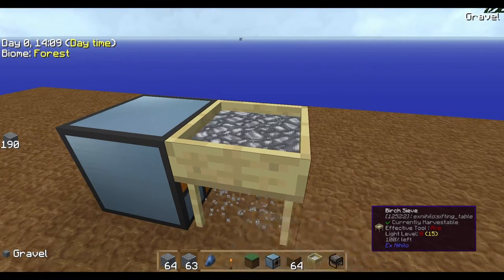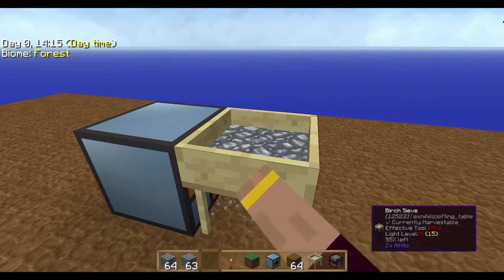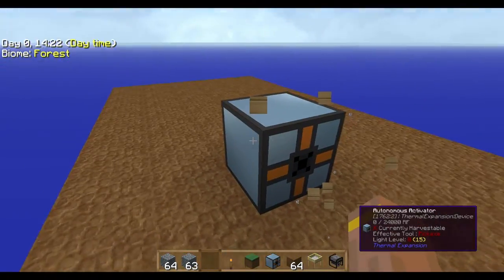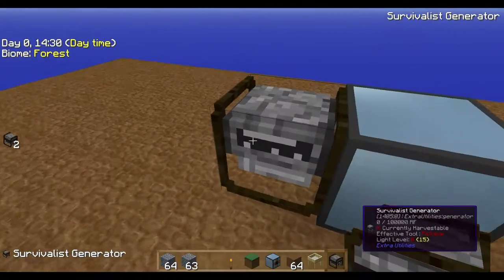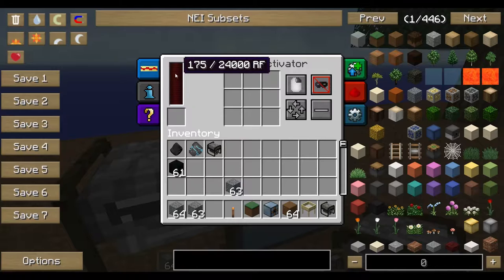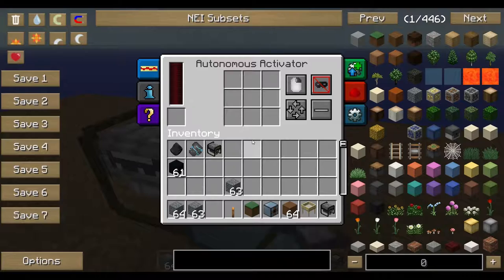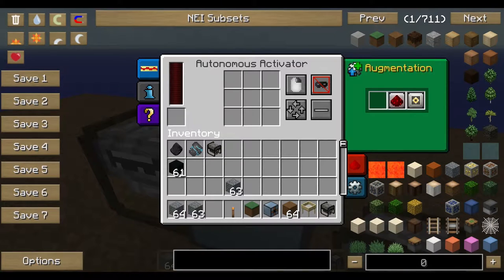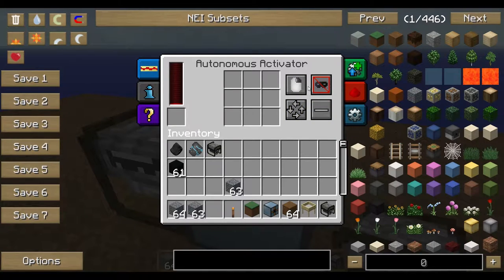Right now I'm doing it manually — you have to click all the time to get some gravel through the sieve and maybe get some ores out. That's what the Autonomous Activator can do for you. It needs power, so I'm using the survivalist generator and putting some coal in it to fill it up. It needs RF power, and as you can see the Autonomous Activator is already working.